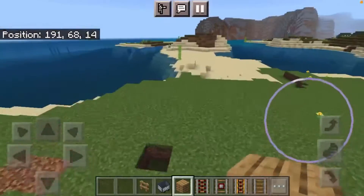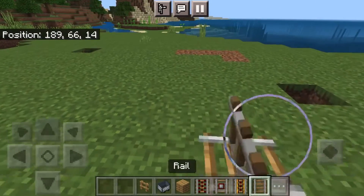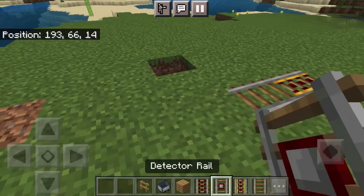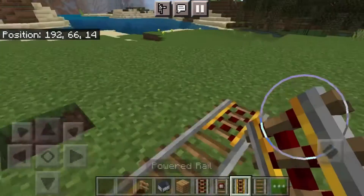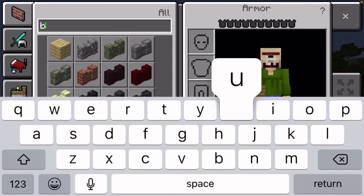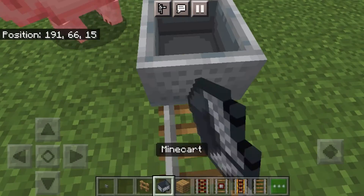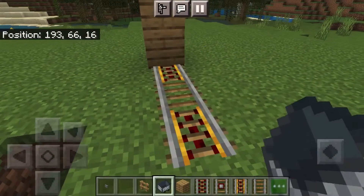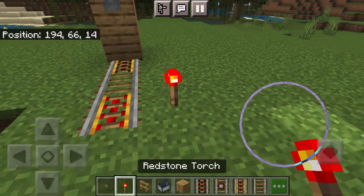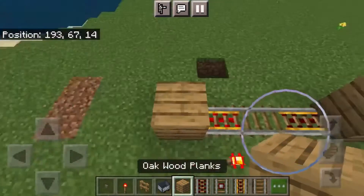Welcome back! Today we will be making our own roller coaster in Minecraft. Let's start off with something decently simple — we need a button to activate it, so we grab a button, press it, that turns on perfect. And we also need a torch to activate these rails so the minecart can just fly off into space.